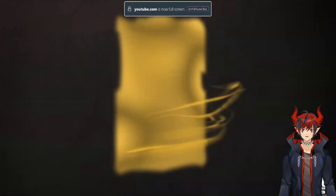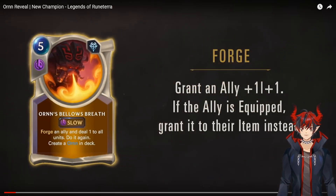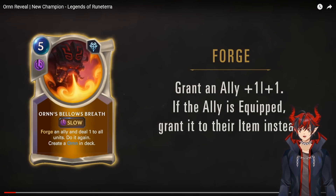Orn commands the forge. His champion spell is called Forge — five mana slow speed Freljord card. Forge an ally and deal one to all units, do it again, then create Orn in deck.